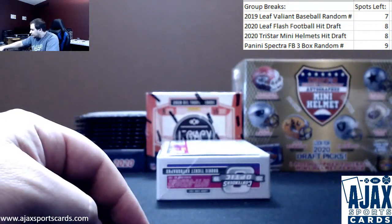Next one up is going to be a parallel — Round Numbers Blue for Cleland Farrell and Nick Bosa. Raiders and 49ers. This one is numbered 95 of 99.